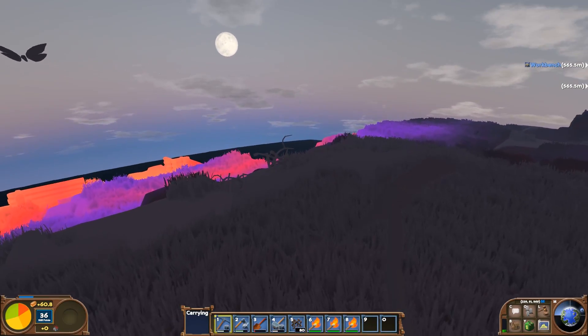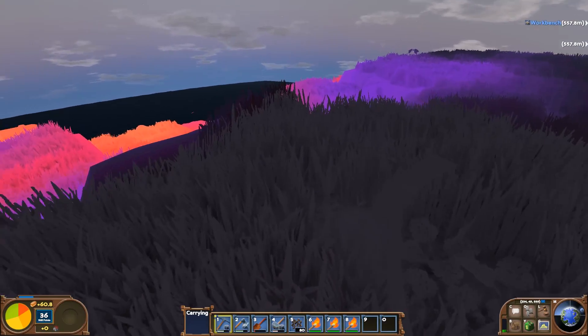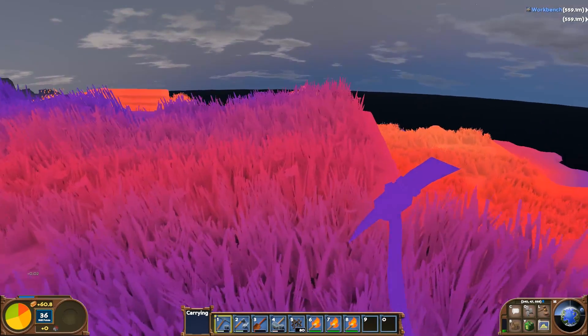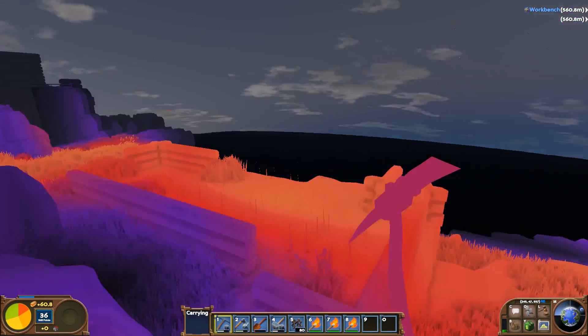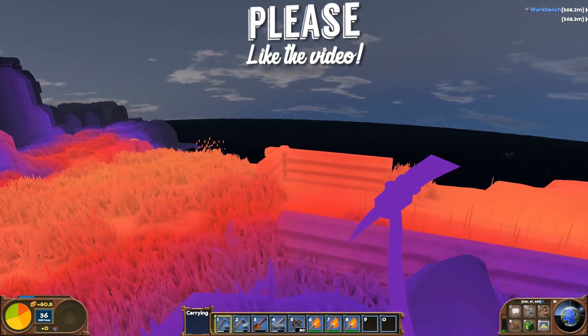I can press M, hide my map, and check this out. I can explore the world looking at it through the filter of corn yield potential. So if you wanted to make sure you were planting corn in the right spot, you can throw these filters on and go explore. And this doesn't just work for corn - this works for everything.